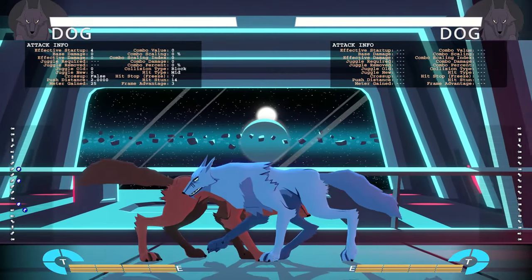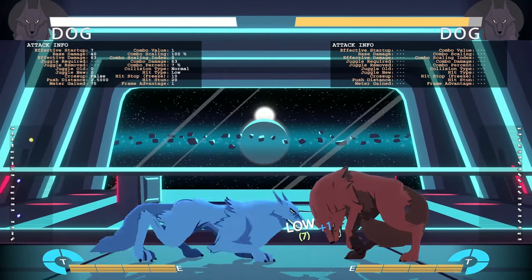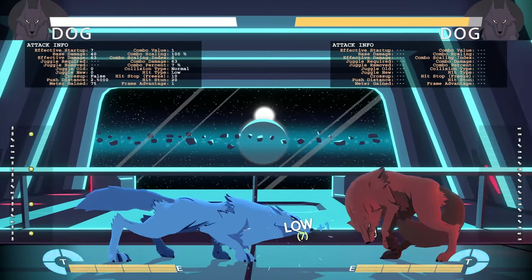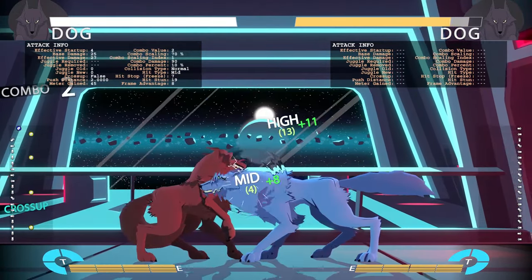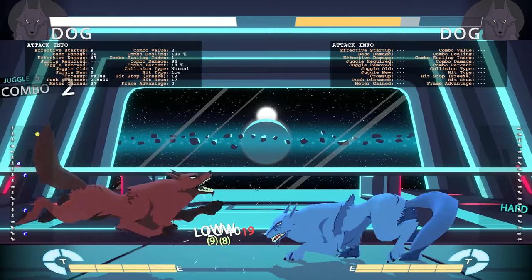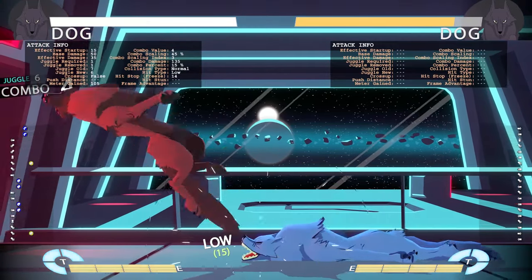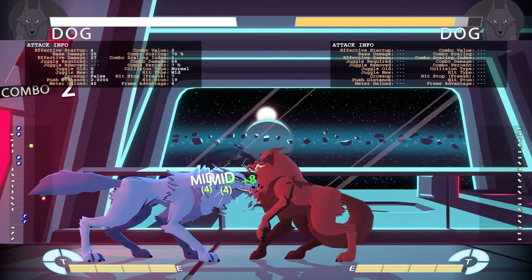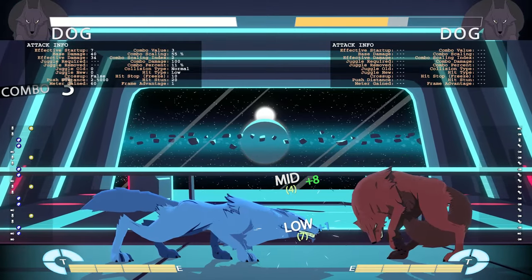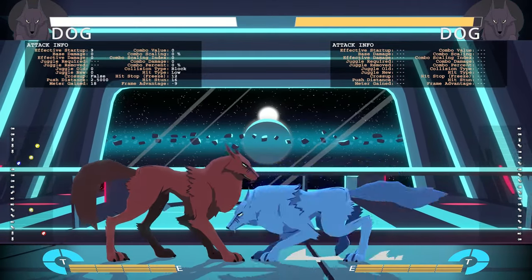Crouching medium punch is a decent-range hitting low — a seven-frame low, one frame slower than his light kick low. It's a real go-to in combos. If you don't know if crouching hard punch is going to reach, crouching medium punch should always reach, and it's a little easier to link because it's one frame faster than crouching hard punch.